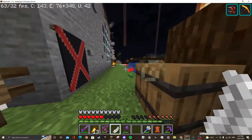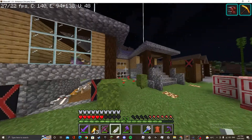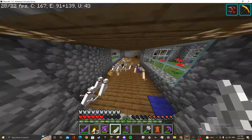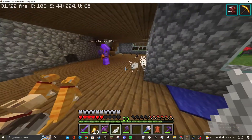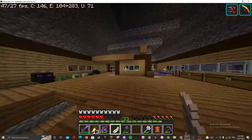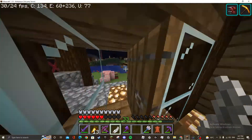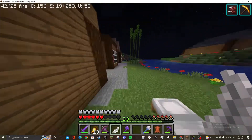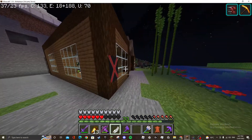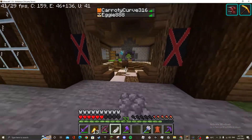Anyway, here is my friend's house — this is Aiden's house. He has lots of cats. Up here is his chest room. His house does not have much detail on the inside. Here's the horse table — no one cares about that though.